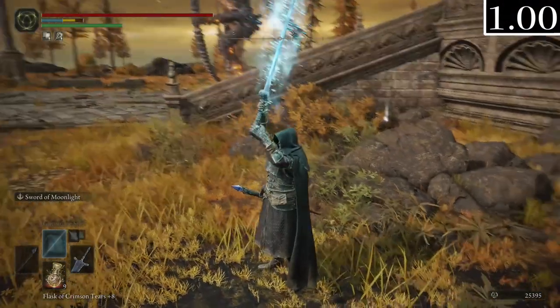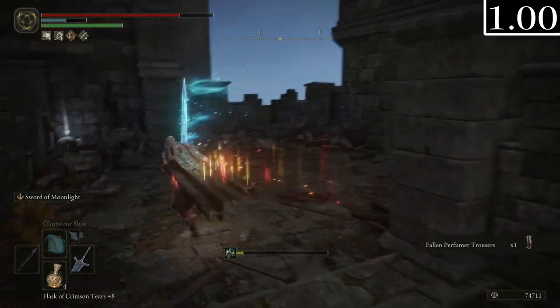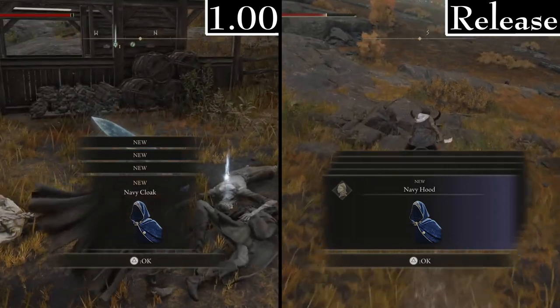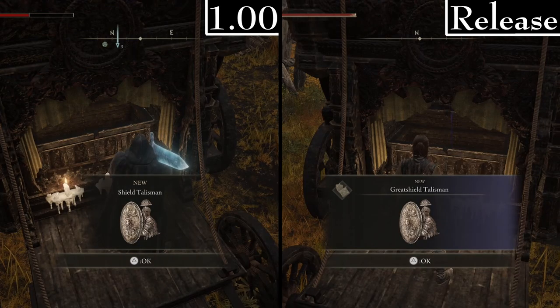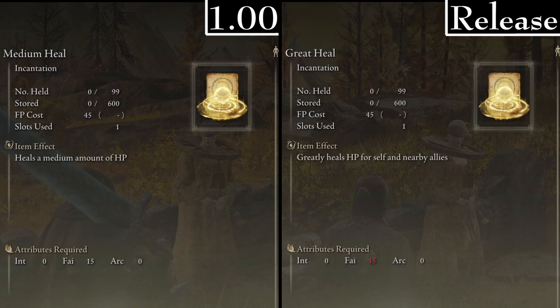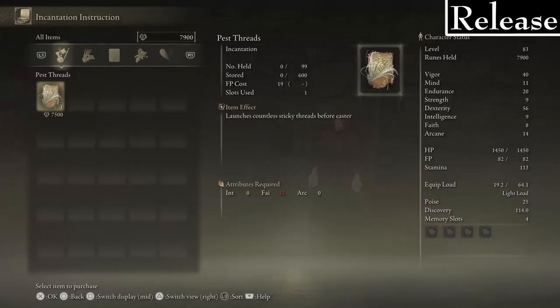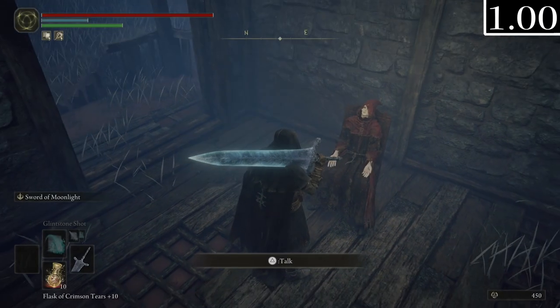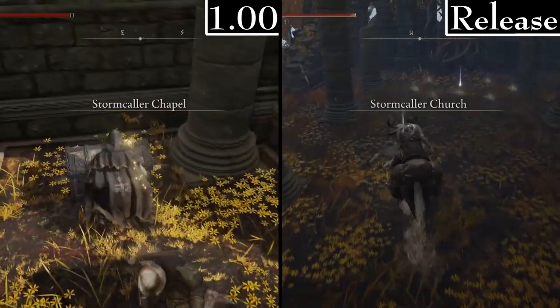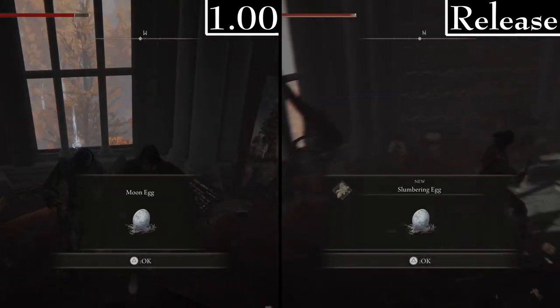Before ending, there were a ton of name changes to list. The Golem's Halberd was called 'Golem's Polearm.' Depraved Perfumer's Trousers were called 'Fallen Perfumer's Trousers' — presumably the whole set goes like this. The Navy Hood was called 'Navy Cloak.' The Ritual Sword Talisman was called 'Champion Sword Talisman.' The Great Shield Talisman was called 'Shield Talisman.' Unseen Blade was called 'Conceal Armament,' and Unseen Form was called 'Conceal Presence.' Great Heal was called 'Medium Heal.' Shared Order is called 'Helic Tree Vow.' Pest Threads is called 'Swarm of Threads.' The Stormveil Church is called 'Storm Colour Chapel,' Amber Starlight is called 'Starlight Amber,' Gravestones are called 'Compound Stone,' and Slumbering Egg is called 'Moon Egg.'